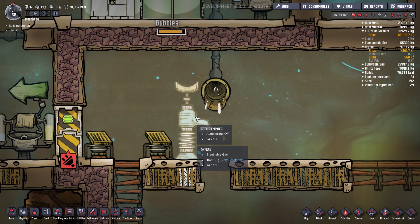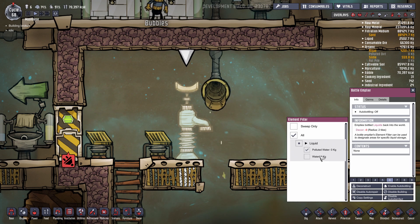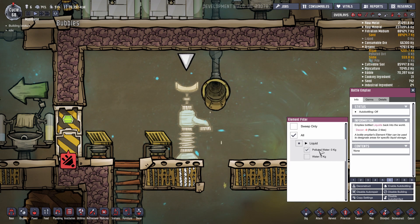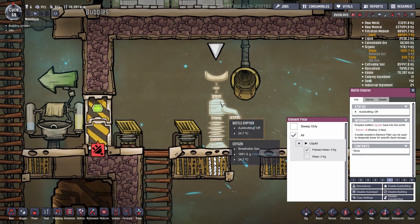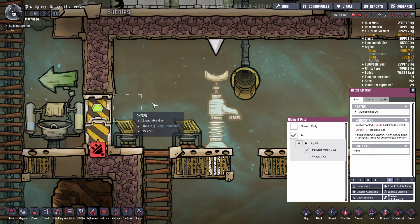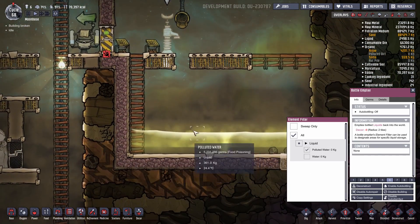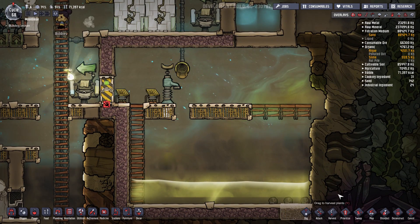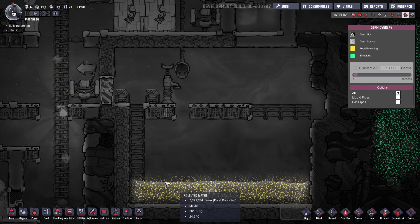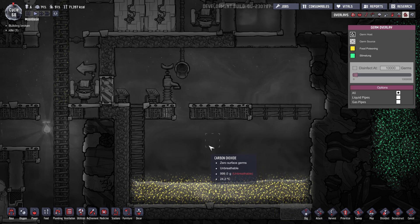In order to empty your wash basin, you'll need a bottle emptier. This can be set to empty either polluted water or regular water. I have this one set for polluted water, so whenever they fill up the wash basins — which are located right above — they'll take the bottle of polluted water down and place it on the bottle emptier. That water will empty down into the reservoir. I have this reservoir set up specifically separate from the rest of my colony so that the high concentration of food poisoning germs isn't mixing with any other water within the colony.